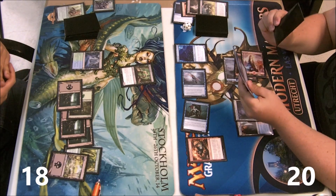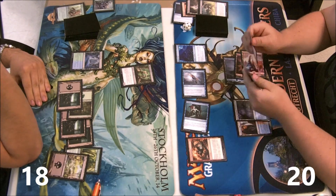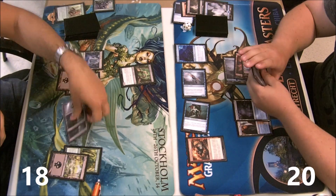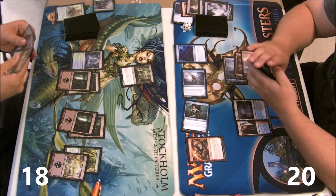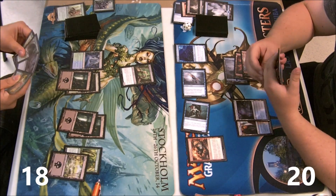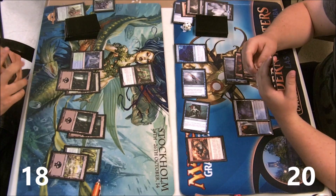Man-o'-War is doing great work here — filtering through my lands and expensive black spells that I don't need. He didn't draw a land, he drew a werebear.